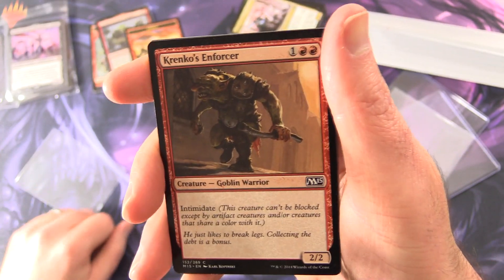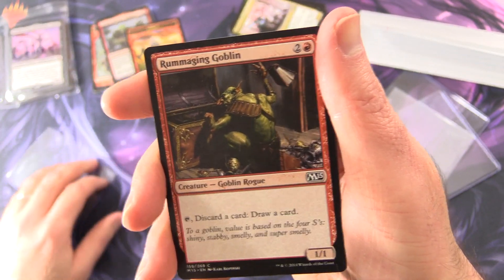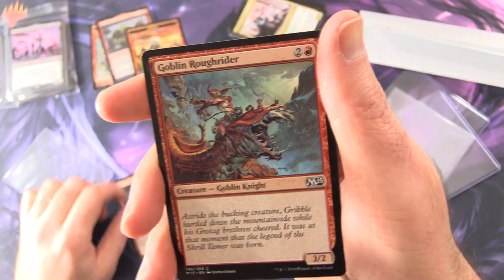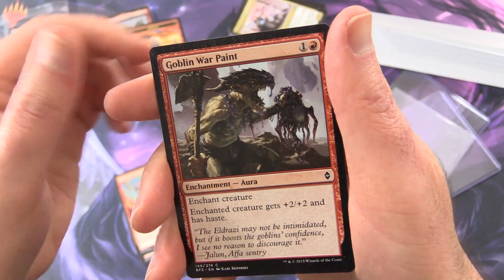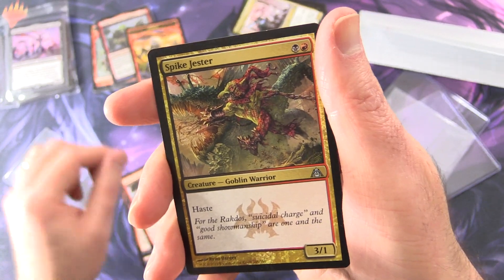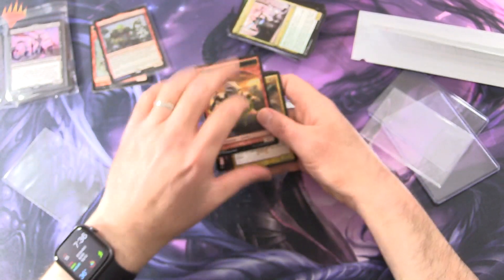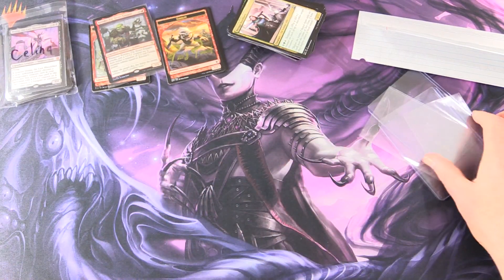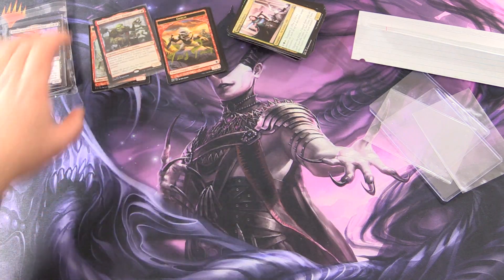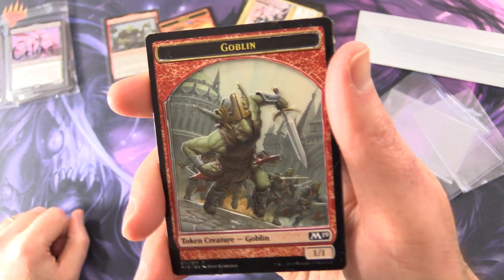We've got a bunch of other goblin cards here: Krenko's Enforcer (Creature Goblin Warrior), Rummaging Goblin (Creature Goblin Rogue), Goblin Rough Rider, Goblin Knight, Goblin War Paint, and Spike Jester. And the highlight — Krenko, Tin Street Kingpin, Legendary Creature Goblin, 1/2 for 3. Whenever Krenko attacks, put a +1/+1 counter on it, then create a number of 1/1 red Goblin Creature Tokens equal to Krenko's power. Good old Krenko! Thank you very much Trevor — much appreciated. Really love this one especially. Great addition to the collection.